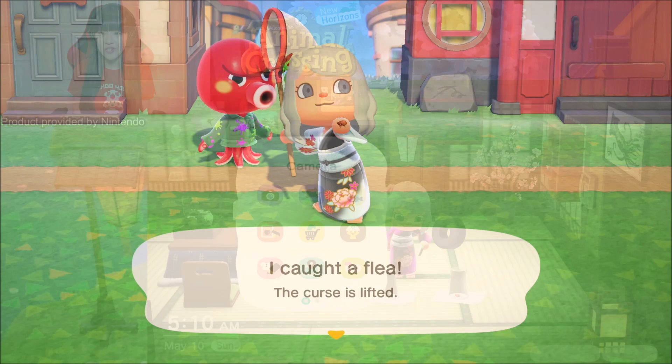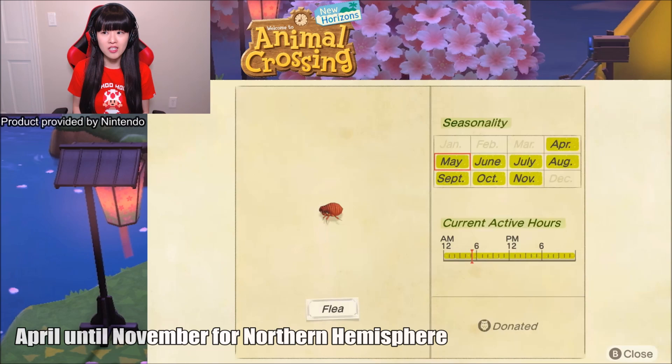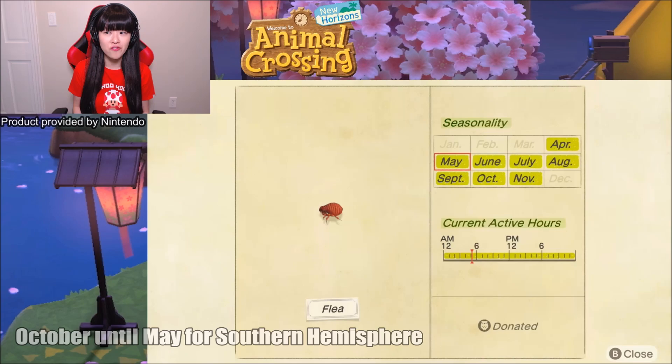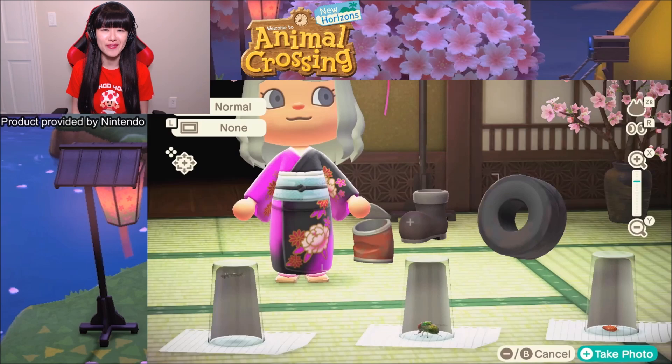For all three of these dirty bugs, I can show you in the Critterpedia. The ant will be available all year, and the current active hours is all the time, so you have no problem being able to catch them. The fly is also available all year, and the current active hours is all day as well. But for the flea, it is available from April all the way to November, and the current active hours is also all day.